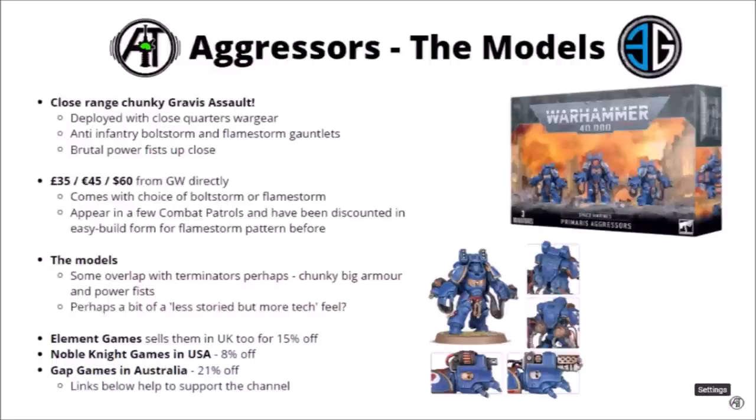The kit itself is £35, €45 or $60 from Games Workshop, as per standard for the three-model Space Marine box sets — maybe feeling a little bit on the expensive side for just three models. The points-per-dollar ratio isn't great at slightly less than two, but there is worse out there. If you're looking to pick them up for a little bit cheaper, a few of the Combat Patrol box sets do feature them — the Blood Angels one and the Death Watch one in particular — and at one point there was an easy-build kit that only came with the Flamestorm gauntlets. You might occasionally see that pop up on eBay, potentially through the Imperium magazine.